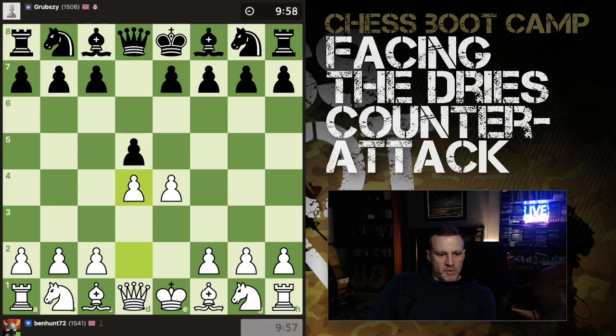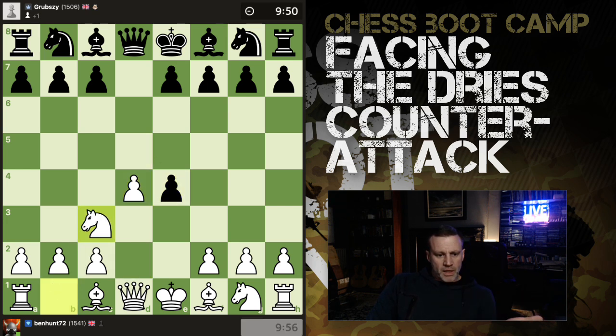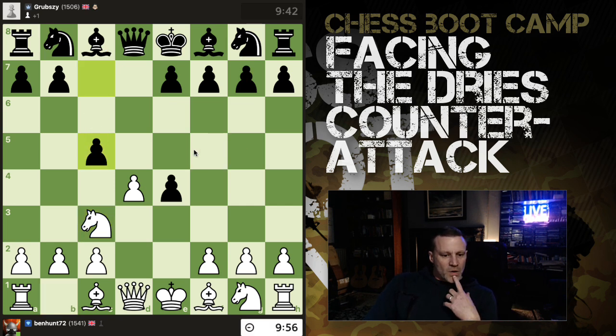We've got a Scandinavian and I reply with the Blackmar Gambit. I'm expecting takes, and now Knight c3. The most common moves here are Knight f6 and Bishop f5 to defend the pawn. My opponent doesn't do that — we get the move c5, and this is called the Drees Counter Attack.